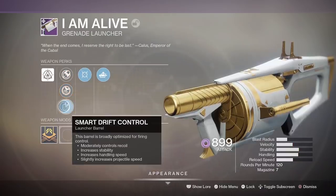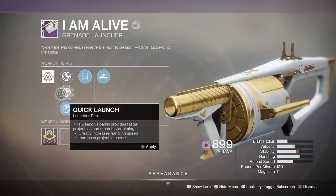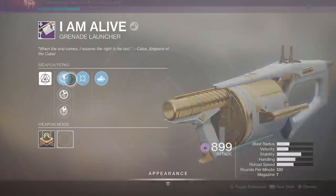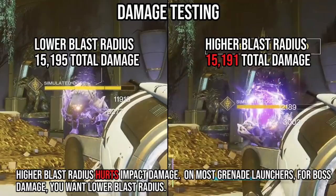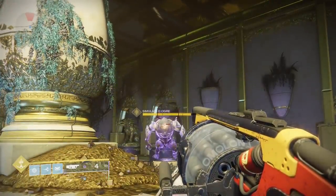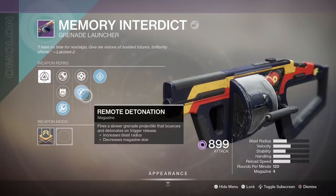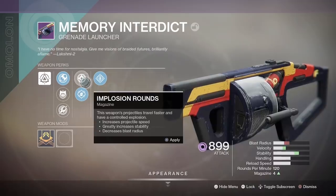Take a look at this example. Here I am with the I Am Alive grenade launcher from the collections. Raising the weapon's blast radius resulted in higher explosion damage but lower impact damage, and it ended up lowering the damage per shot overall. Lowering the blast radius lowered the explosion damage but improved the direct impact damage. Overall, the lower blast radius resulted in higher overall damage per shot. This was also true on the Memory Interdict grenade launcher. So, even though I pretty much just made a case-closed argument for having lower blast radius for more damage per shot, we're actually going to skip column one altogether right now and get back to it later.